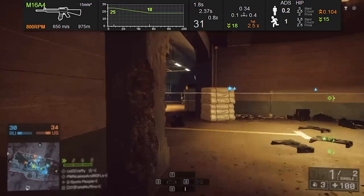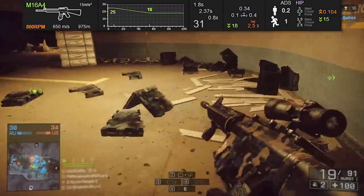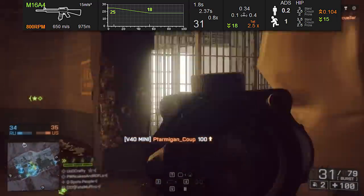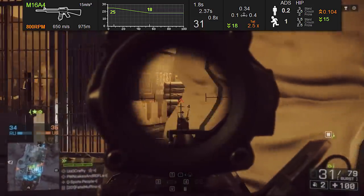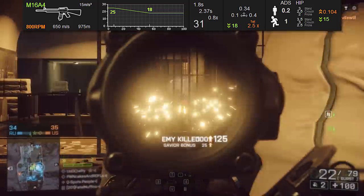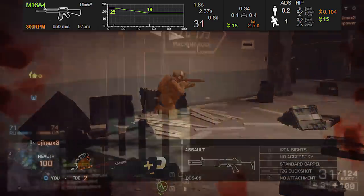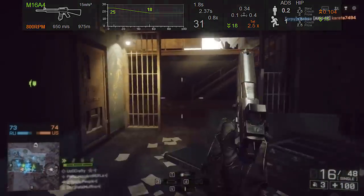If you look at the recoil stats, under ADS we have 0.2, which is pretty much on par with other assault rifles in Battlefield 4. Except in Battlefield 3 we always had more accurate fire for burst fire assault rifles to give them a slight advantage over the others — and that's no longer the case here.